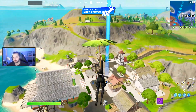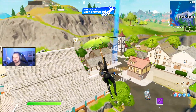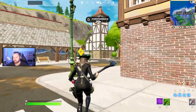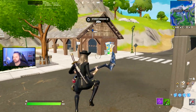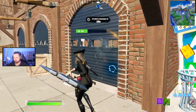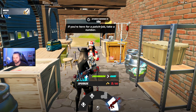The first location we're going to show you is Craggy Cliffs. There is an NPC that spawns at Craggy Cliffs, and this NPC actually allows you to upgrade weapons. The NPC spawns over at this building here on the very far southeast of Craggy. The NPC is Remedy, and as you can see, we can actually upgrade weapons here using your gold to the next rarity.